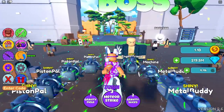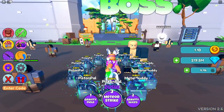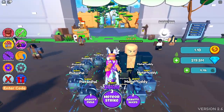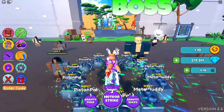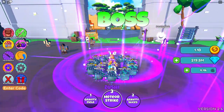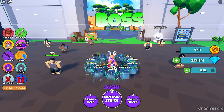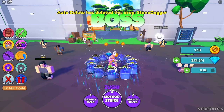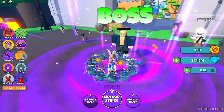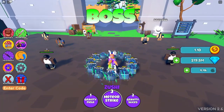We're gonna do it at the first boss so we can see how good every fruit is, instead of the last boss — that's not really showing how good a fruit is. So this is zushi — gravity field, which kind of just shoots down these little rings and stuff. Pretty cool. We got gravity slice and then meteor strike, which has a big AOE.